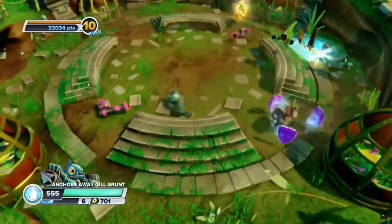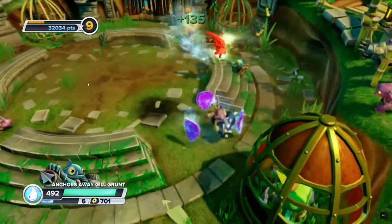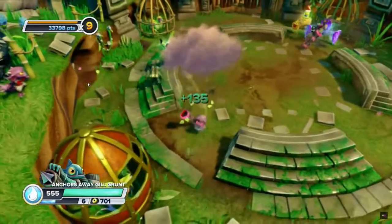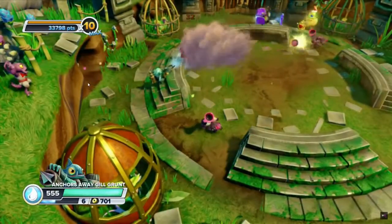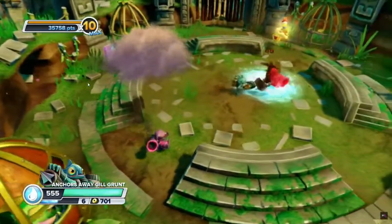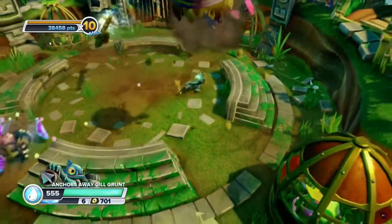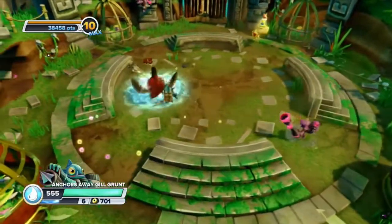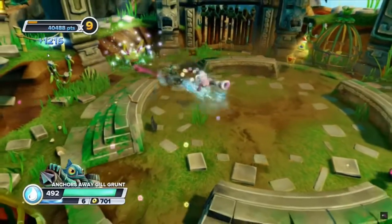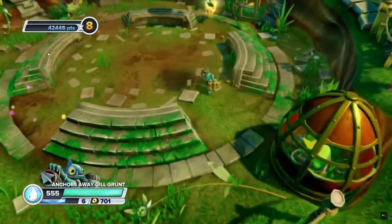Anyway, three overall incredibly solid moves to create one beautifully awesome five-out-of-five Skylander — that is Gill Grunt. Hope you guys enjoyed the video. I don't know, don't ask me things because I'll give you bad answers.